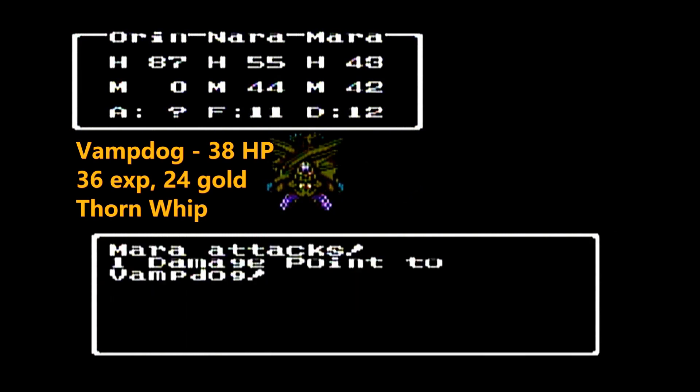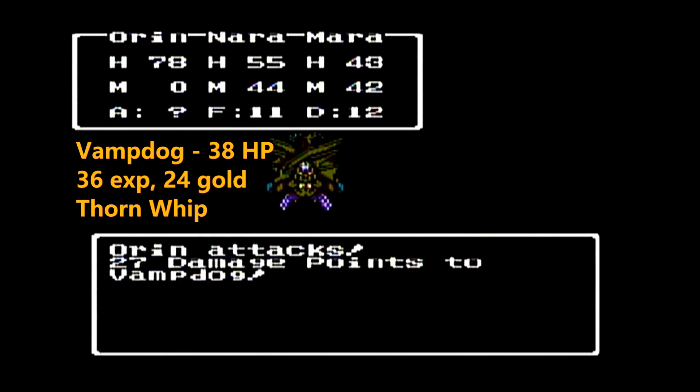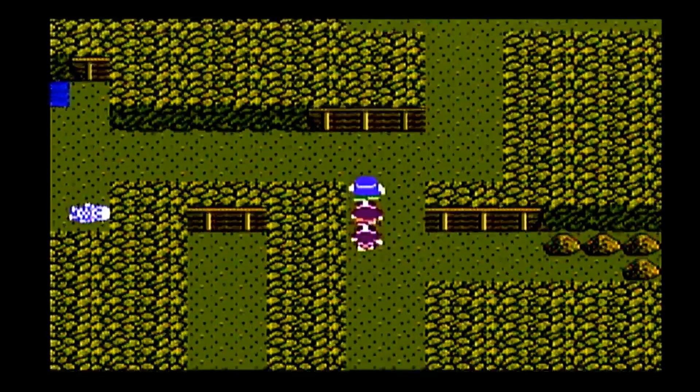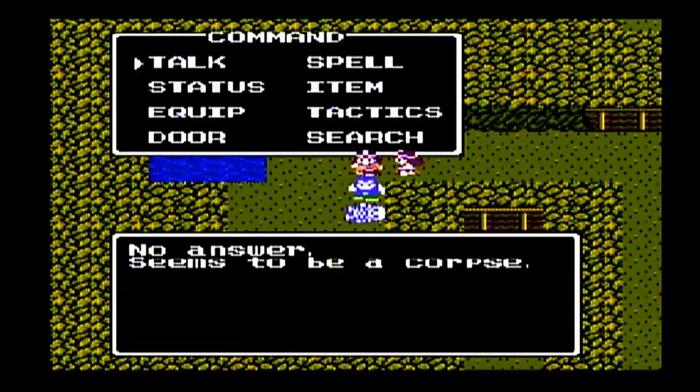We can also run into the Mad Clowns that we saw in the last episode. They cast Fireball, they only cast it once, and then they run out of MP. But you can run into groups of two of them, so getting hit with two Fireballs — that could be close to 20 damage on every character, which is almost half of Marrow's hit points.